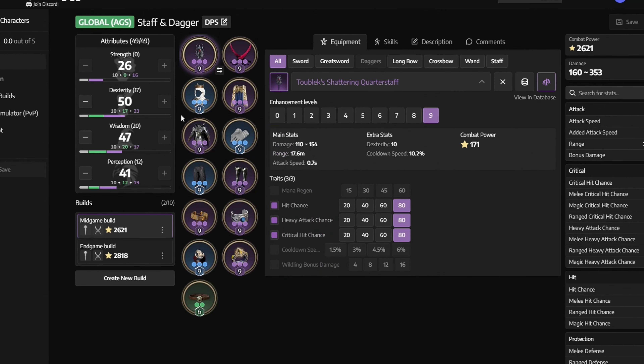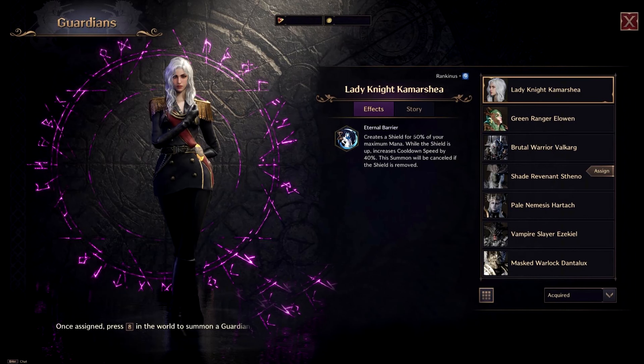For stats at endgame, we want to get 50 Dexterity and 40 Perception, and then put the rest of your leftover points into Wisdom.